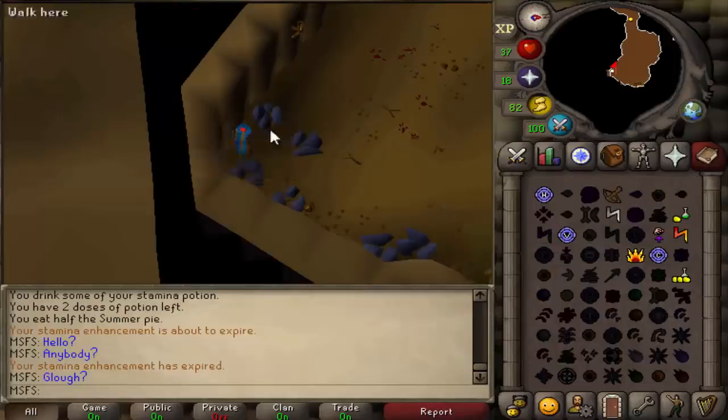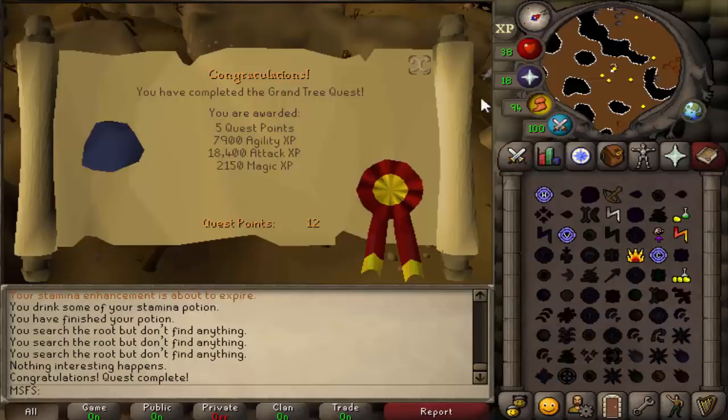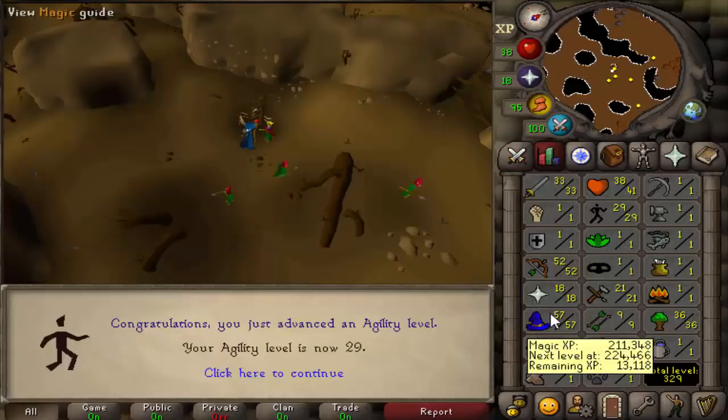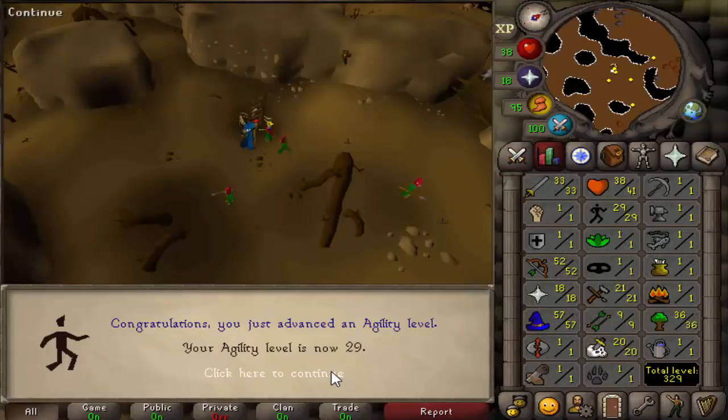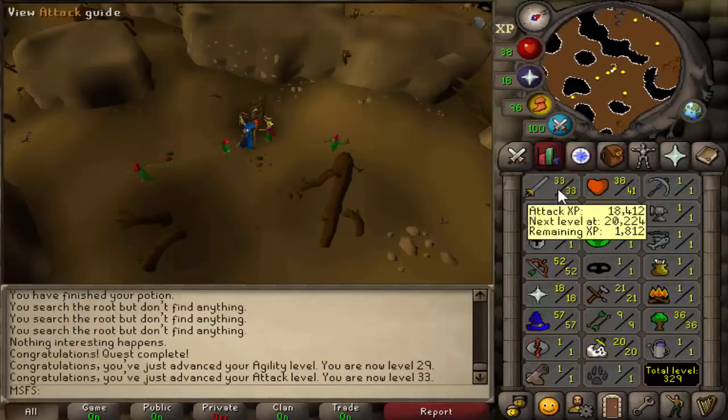Demon dead. This guy just said 'mummy' to a demon. Grand Tree done — that puts us from 1 to 33 attack, and we got 2k mage XP. We went from 21 to 29 agility. Combat level hasn't been affected just yet, but that's very nice — 1 to 33 attack just like that.